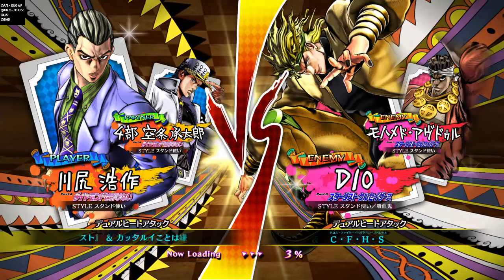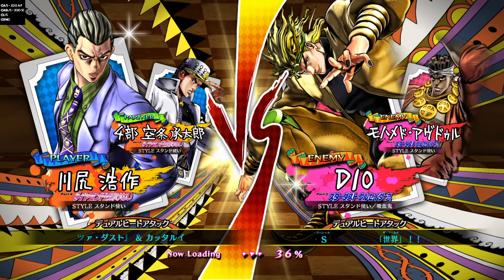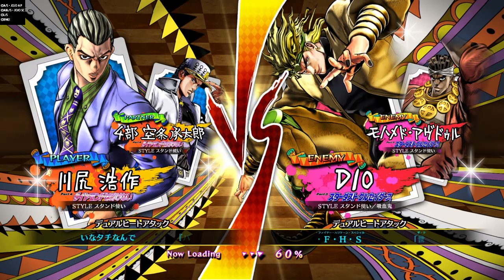Hello everyone, it's Shirogane, and today I'll be demonstrating Kosaku Kawajiri, also known as Kira Yoshikage. I'll be trying to demonstrate his skills, combos, and possible exploits that everyone can use, and try not to be too cheesy with him.